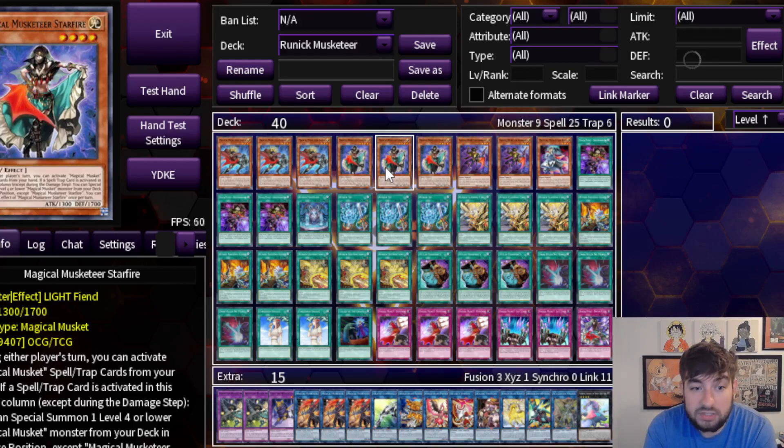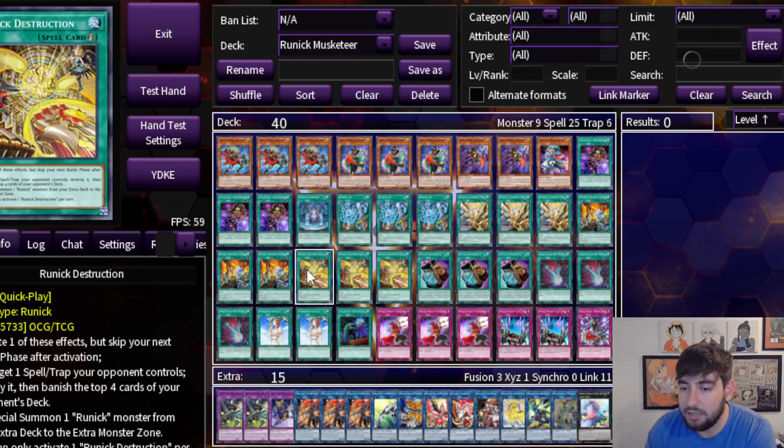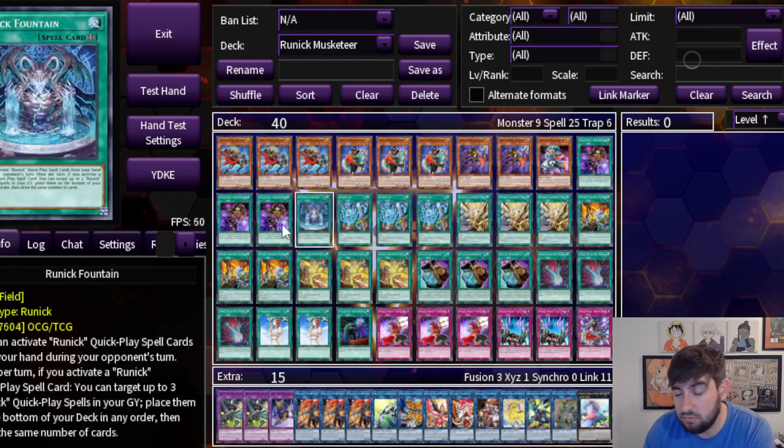I still think this is a really sweet deck. I think you can go first — not amazing, but okay — and I think you go second pretty dang well. I think that's going to be its sweet spot. We've already got stuff like Dark Ruler, which pairs really nicely with the Musketeers: you can normal summon one, fire a Dark Ruler, negate a whole board, then search. Now their board's negated, so you can probably just make a play and go off on them. You're not going to deal a ton of damage, but you're going to get a ton of advantage and probably just pick their board apart with stuff like Desperado and your other Runic cards, if you can get access to them.